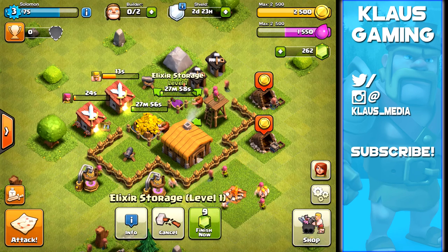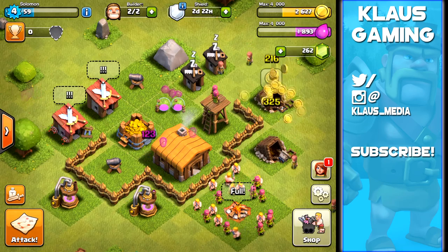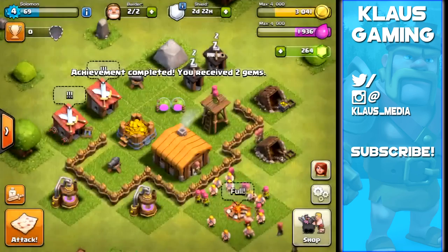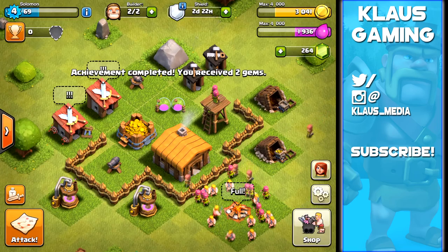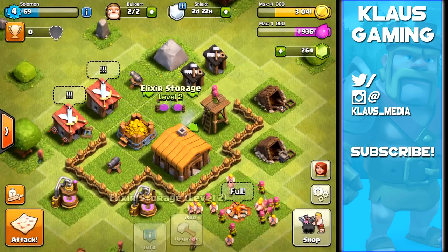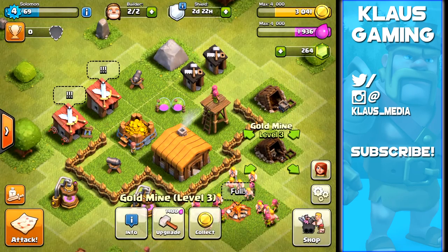We got some loot, and as soon as these 28 minutes are up we will start the next set of upgrades. The primary focus of this video is upgrades and how to get loot. The easiest way is obviously attacking the goblins. We got some more gems from an achievement, and more gems are always good.